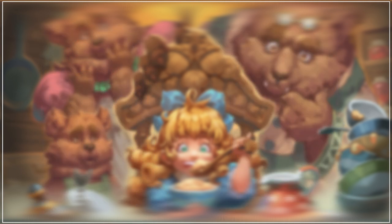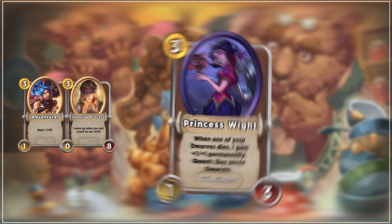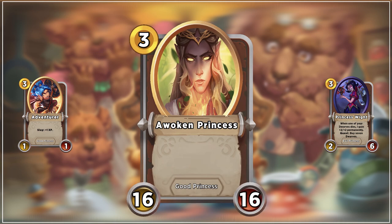The best targets on level 3 are Adventurer, Sleeping Princess, and Princess White. Princess White is an amazing target as when upgraded she gains plus 2 plus 2 per dwarf death. She will quickly out-stat opponents' boards even with only a couple of dwarves. Sleeping Princess gives an immediate 16-16 minion, allowing you to dominate fights and pursue greedier XP options.